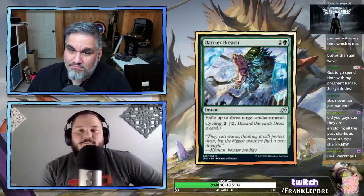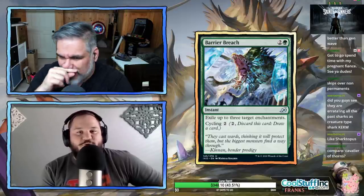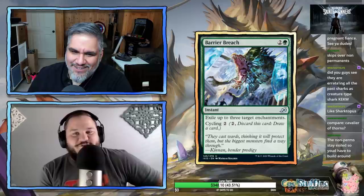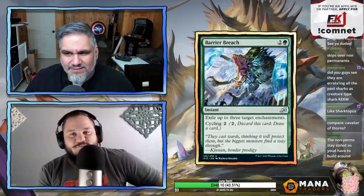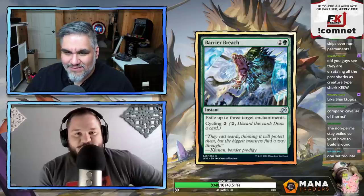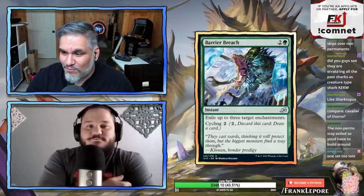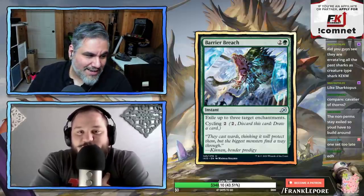Barrier Breach — three mana, exile up to three target enchantments. Cycling two. This is very niche but in the right situation exiling three enchantments is incredibly powerful. This will become a staple sideboard card in older formats — whenever someone has more than one enchantment, you want this.